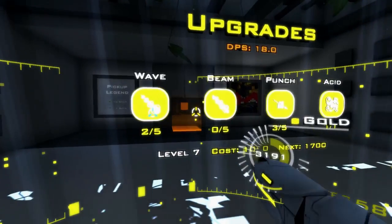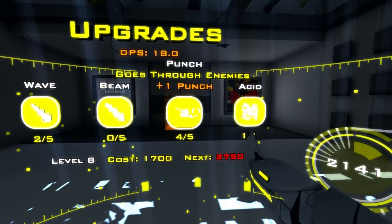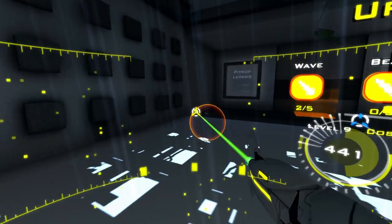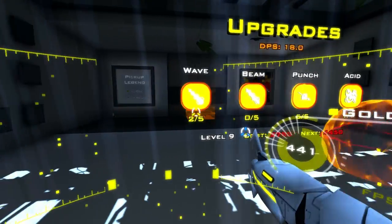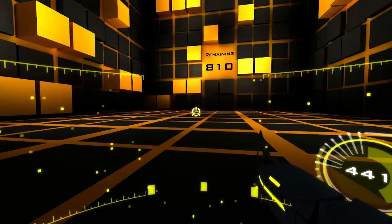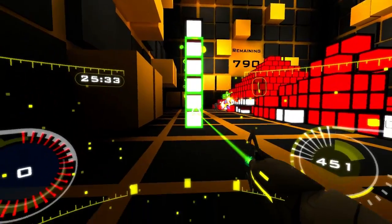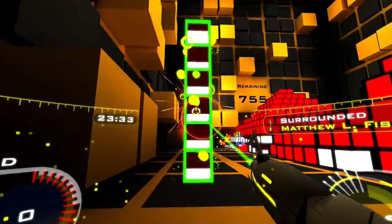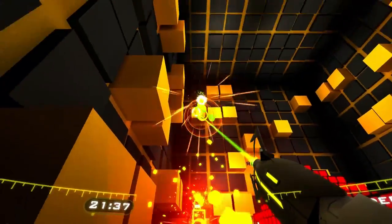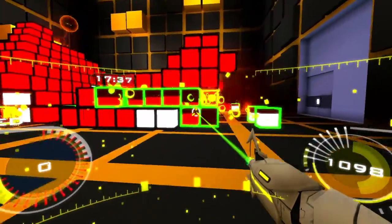The second guy has the laser beam, which we're going to upgrade punch to five. And then we'll go to doing more wave. This guy, I'm just going to take down these columns here on the edge first, and then I'll move to the Sphinx.